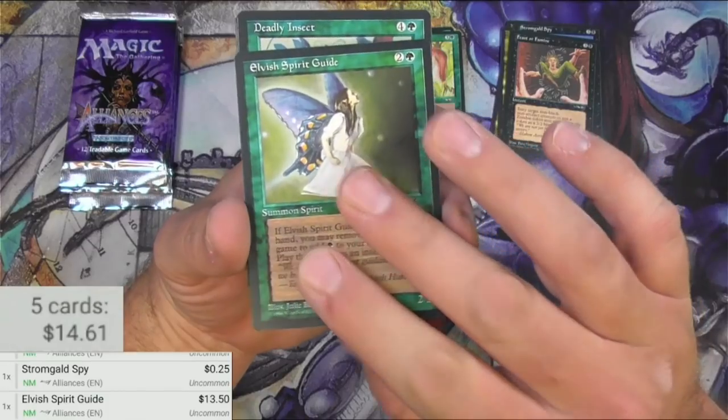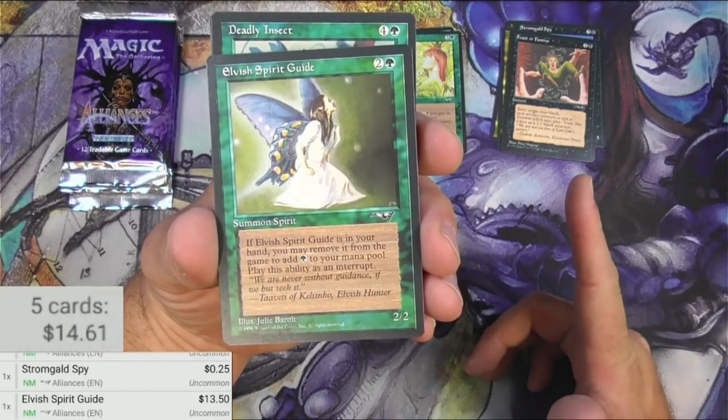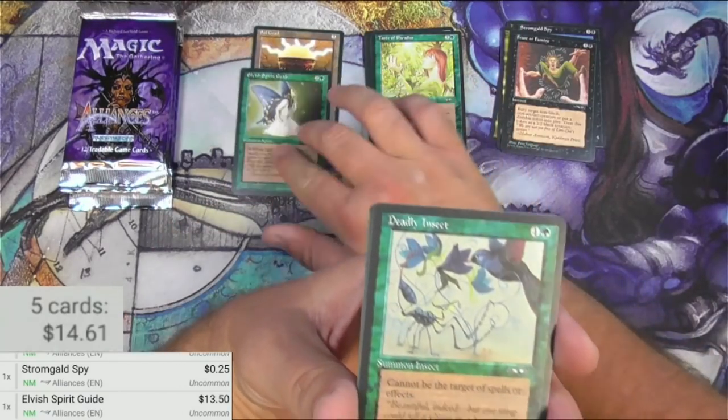1350. It's a card that you can actually remove it from your hand, remove it from the game from your hand, to add green to your mana pool. So it's like a Simian Spirit Guide — pretty good for green, right? So we'll pull that one.